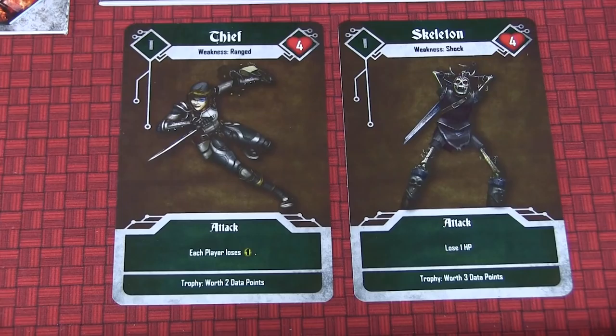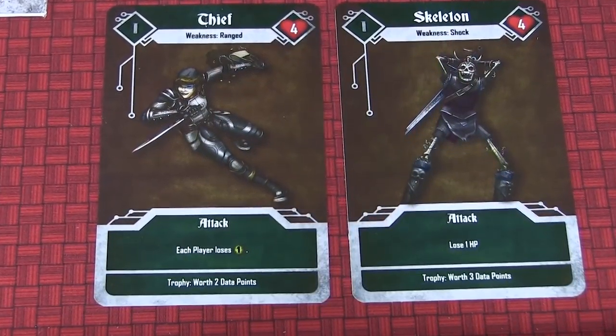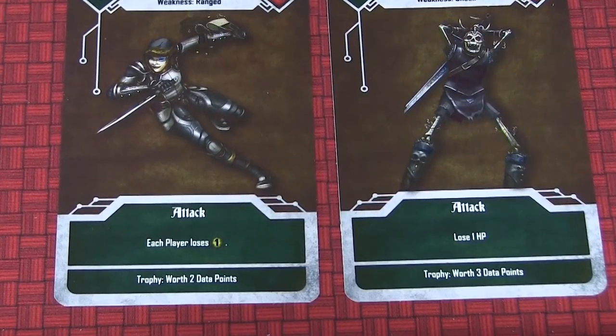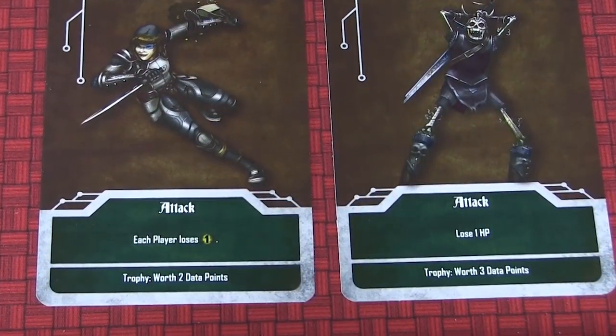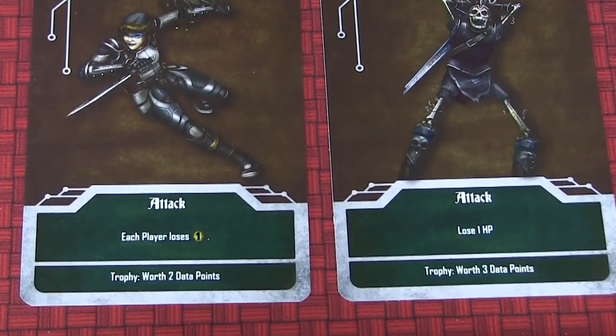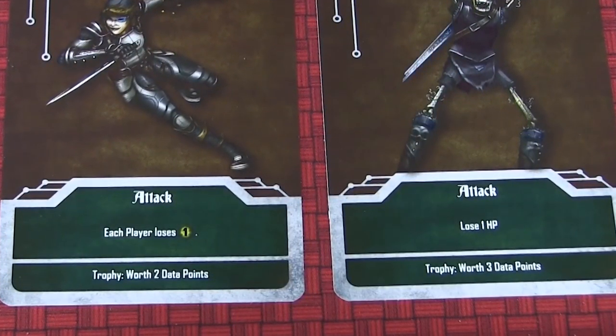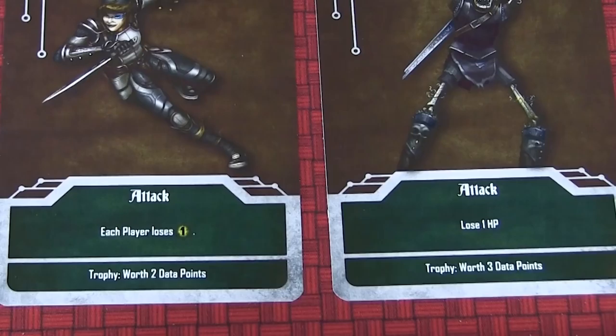The next sub-phase: if monsters are still alive, they get to attack you. You'll see at the bottom of each monster card what they do — one might say each player loses one energy sphere, another might say lose one hit point. So you can be very strategic about which monsters you want to kill first.